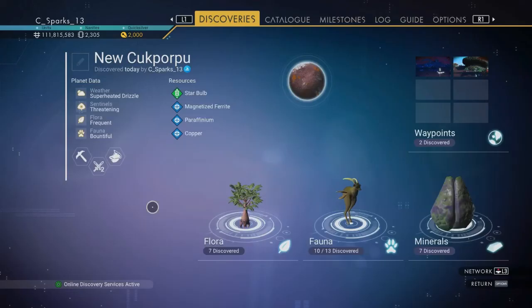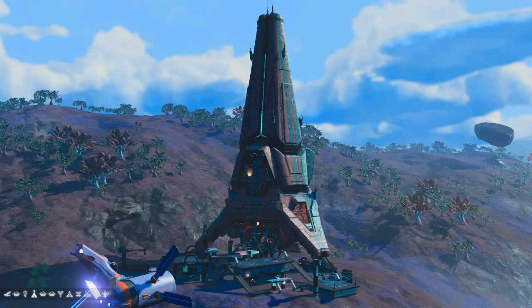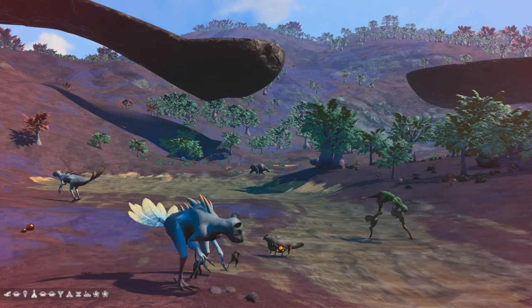The fourth planet is Nu Kapoorpu. Its resources are star bulb, Magnetized Ferrite, Profarium, and Copper. This is a normal planet with no hazards. Sadly, the Sentinels are aggressive. Plant life is frequent, while the animals are bountiful.